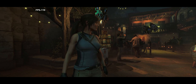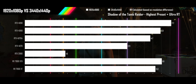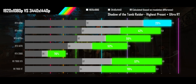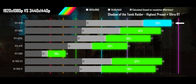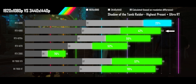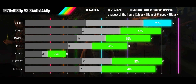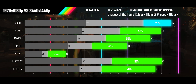Next up is Shadow of the Tomb Raider on its highest preset with ultra RT on. Again, the 4090 finds the limits of the CPU. All the other cards get pretty good scaling, with the 4080 and 7900 XTX seeing some slight CPU limitations at the top end of their frame rate. Any of the cards here will be a huge performance boost over the 2080 class card, even at the ultrawide resolution.